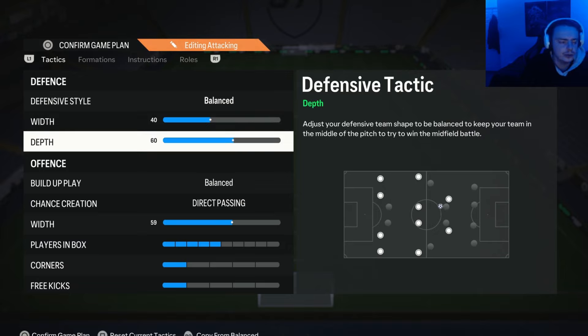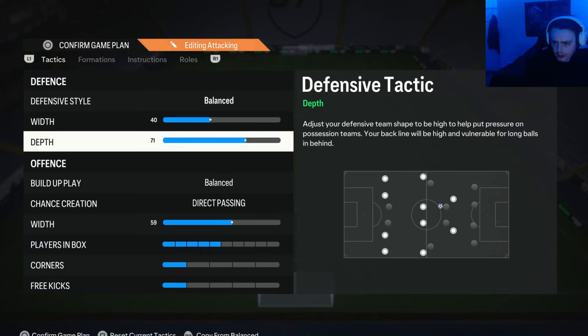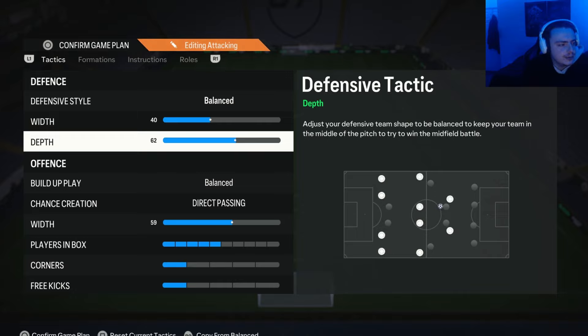Moving on to the depth. One of the most popular settings in this game is 71 depth. People like it because you get that automatic press from the AI — it's a very strong and overpowered press which makes it difficult for the opponent to play through the middle. Personally, after all the updates, I don't like 71 depth as I feel it doesn't give me as much control as I want, since I like to manually control my defenders. So I prefer 60 depth, where I still have a higher defensive line but more control over when my defenders press. If this is still too high for you, you can lower it even more.